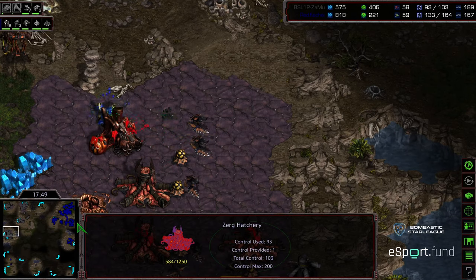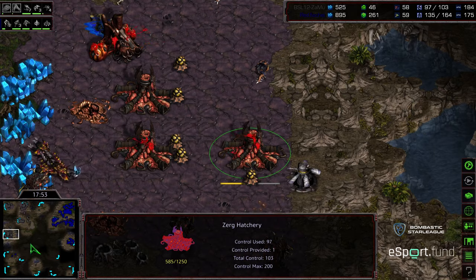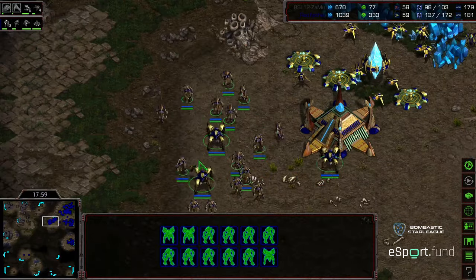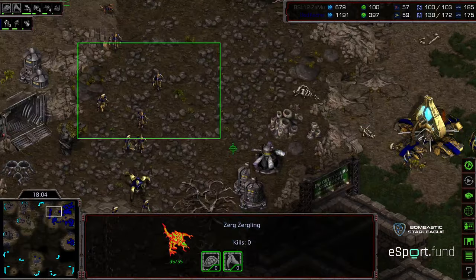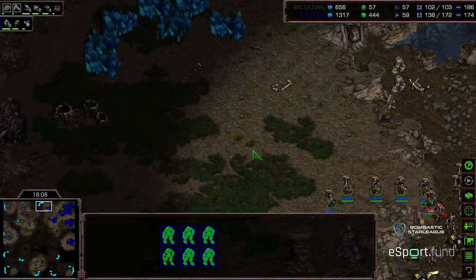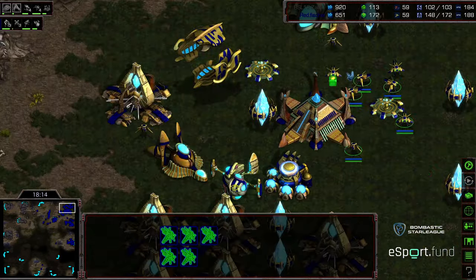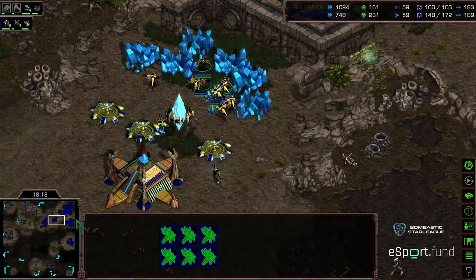I almost feel like Zammu's been underneath in the macro supply count and has had some mining disrupted here and there, but the trades have been overall in Zammu's favor because of how Fisheye has been engaging — mostly with his army coming in piecemeal. However, Fisheye still has map control and is still able to cycle around. Looks like he's going to try to establish his 12 o'clock base. He has that 3 o'clock base up and running; his main and natural expansion are mined out, though he does have a mineral-only running.